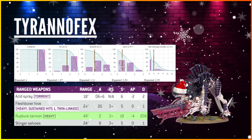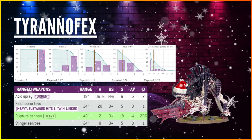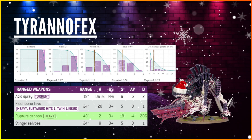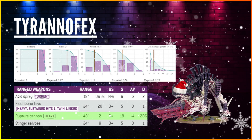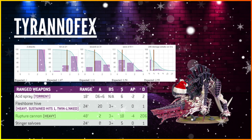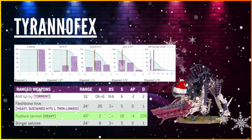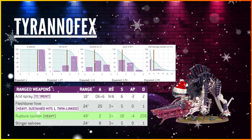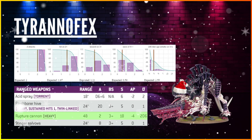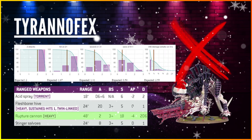Next, the Tyrannofex. I've done maths for all three weapons, and the best is the Rupture Cannon, so we'll skip the Acid Spray and Fleshbore Hive. The Rupture Cannon is Heavy, so you're hitting on 2s with 2 shots, Strength 18, -4 AP, 2d6 damage — which then needs to be halved. The chart shows 1.67 hits, 1.1 wounds on a 3+, 0.56 after the 4+ save, and 2.59 damage after Feel No Pain before halving. Even without halving, it's not enough.